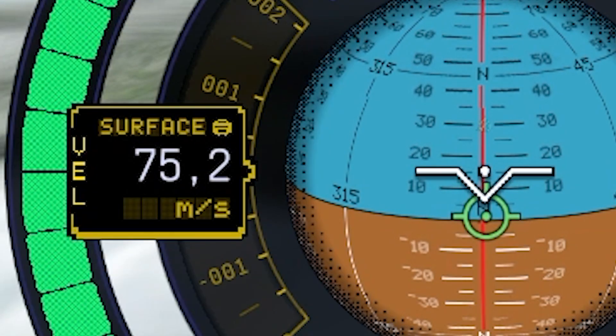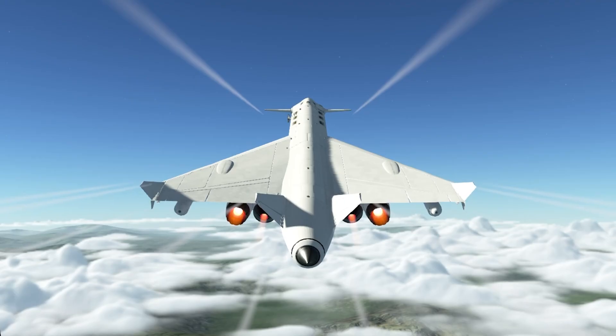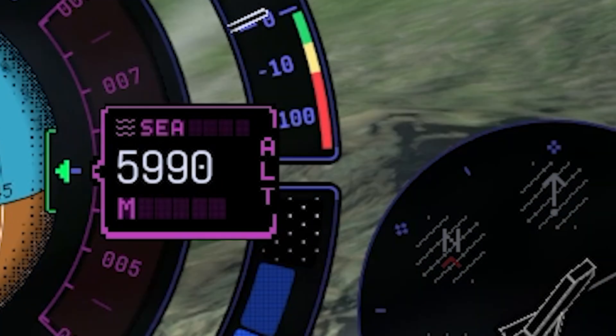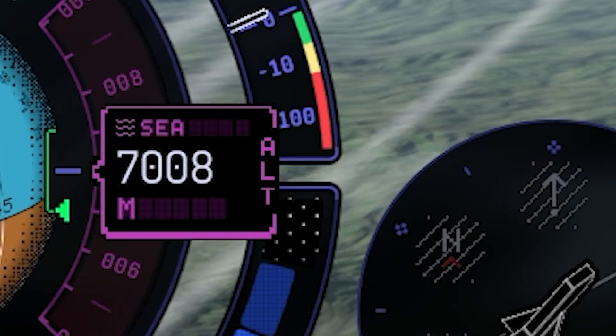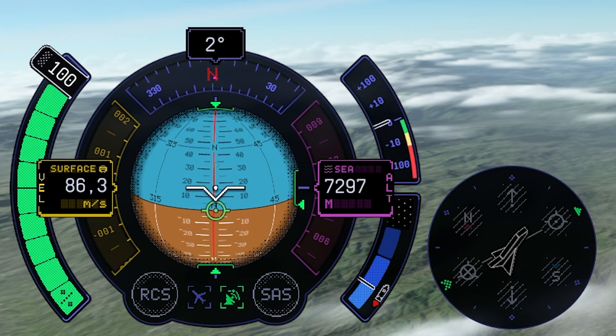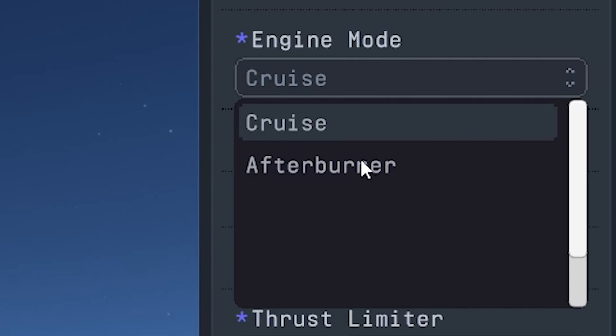Since our velocity got pretty low, we need to counteract to prevent a stall. Set the first engines on afterburner mode. Our velocity is rising again, very good. Let's get our nose back up to continue gaining altitude. Time for another fuel transfer to keep our girl in balance. We stopped gaining both speed and altitude, so it's time to set the next pair of engines on afterburn.